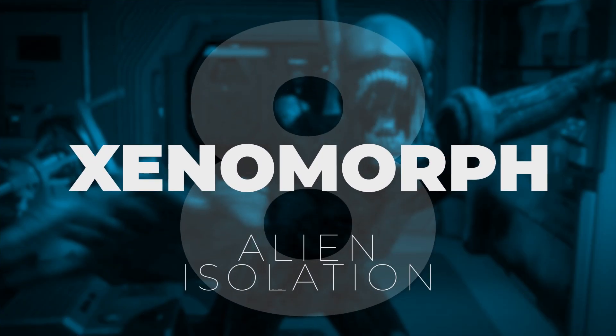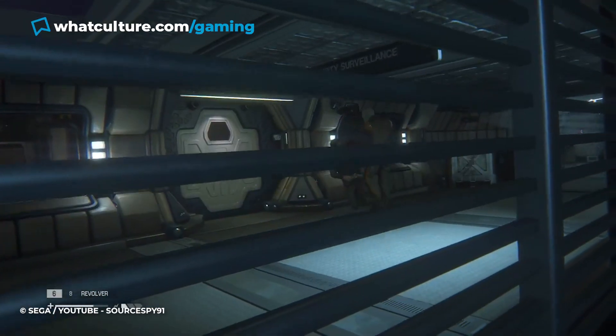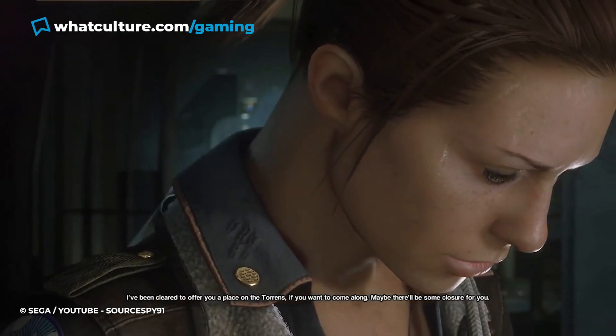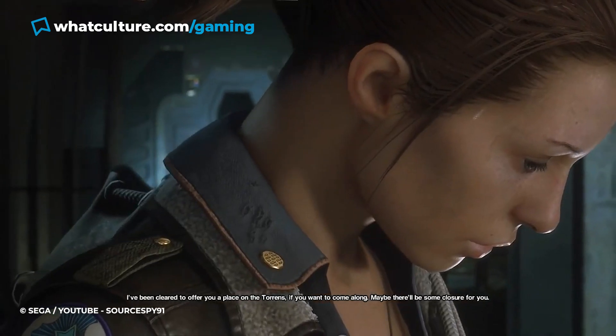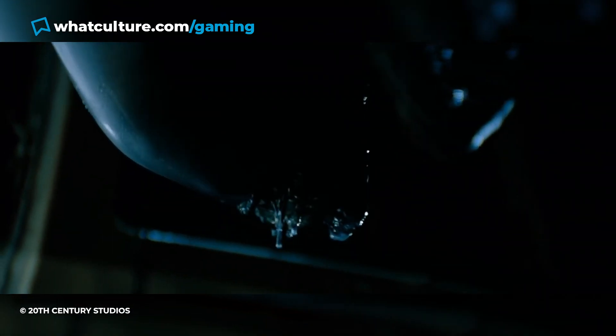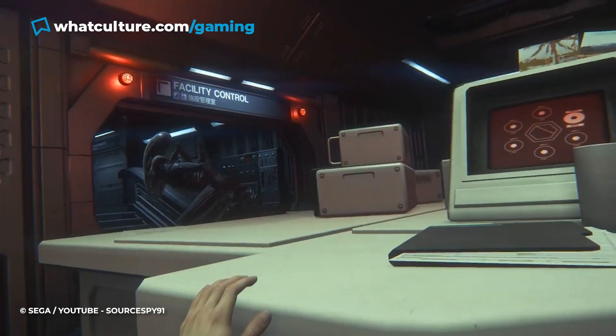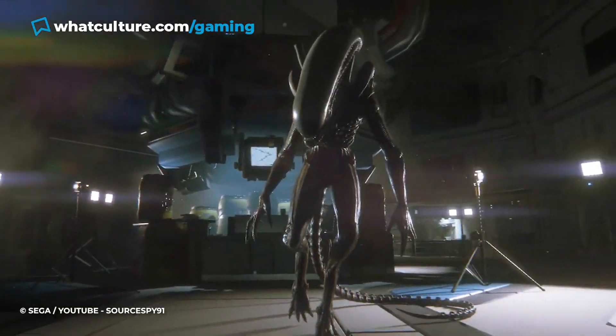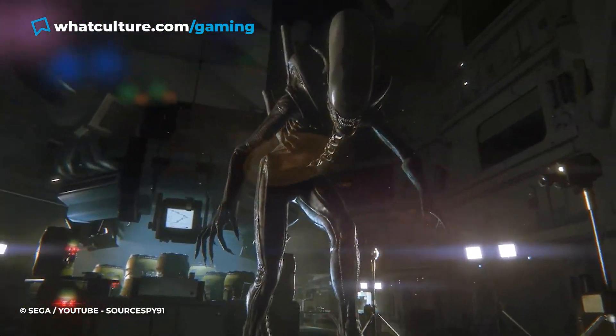Number 8: Xenomorph, Alien Isolation. Alien Isolation's story and tone are a direct follow-up to the original film. Before the waves of xenomorphs that Ripley and company had to fight off in 1986's Aliens, there was just the one H.R. Giger-designed extraterrestrial, and that was enough to strike fear into our hearts. Alien Isolation succeeds in doing so much with so little, with just one xenomorph stalking the abandoned station, hunting its humanoid prey.